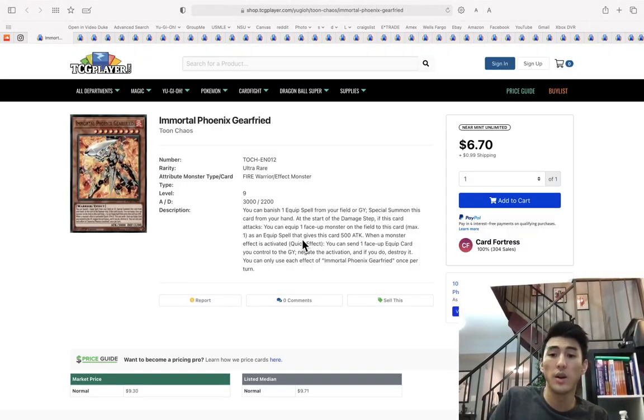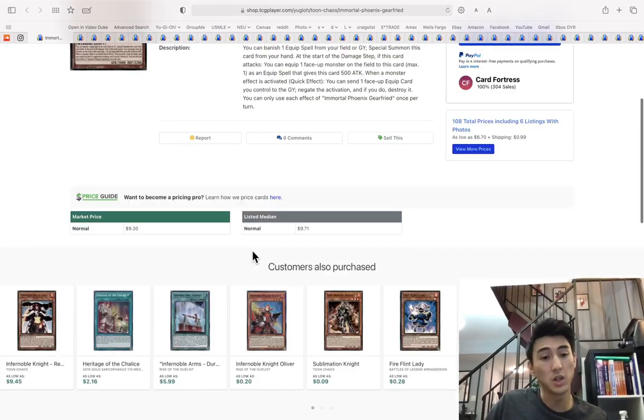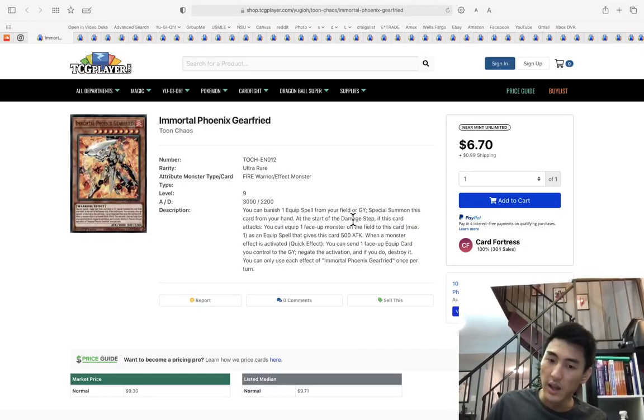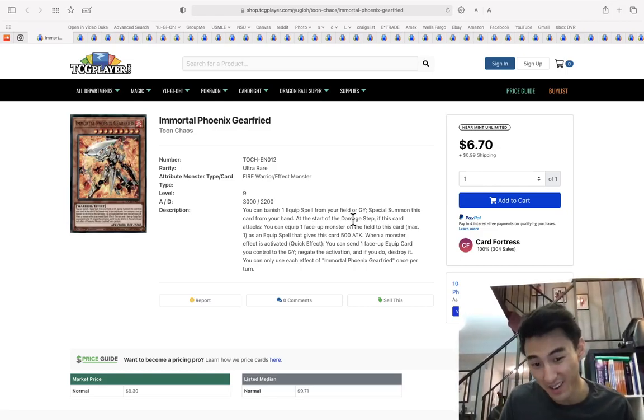Another card that's on the low that nobody's really talking about is Immortal Phoenix Gear Freed out of Tune Chaos. I believe this is a good pickup — it's at a low price right now. You can get two first eds for nine dollars. With warriors and the whole Noble Knights engine — Noble Knights literally hasn't seen play since that ban — but this isn't a Noble Knight card; this is a generic warrior slash Synchro monster.